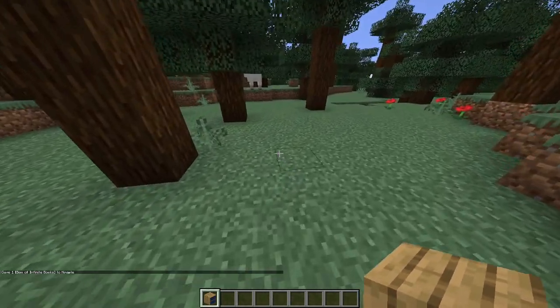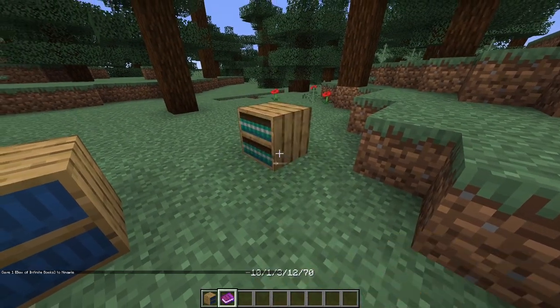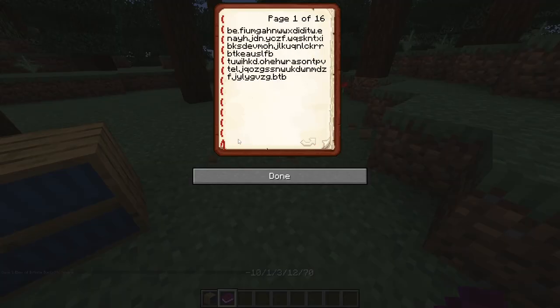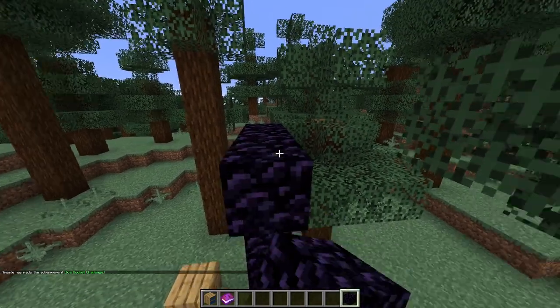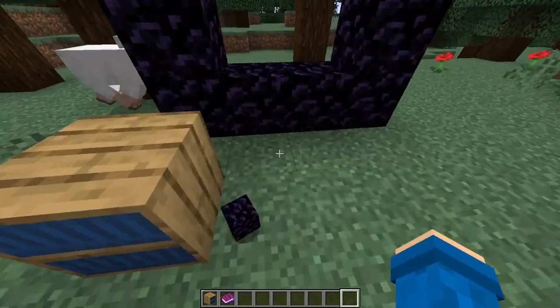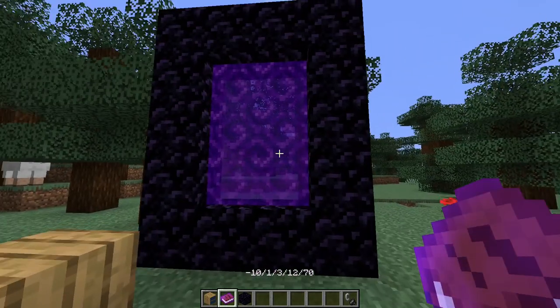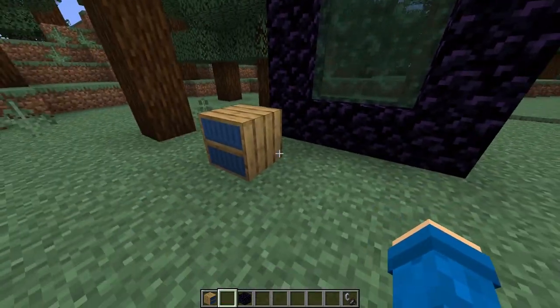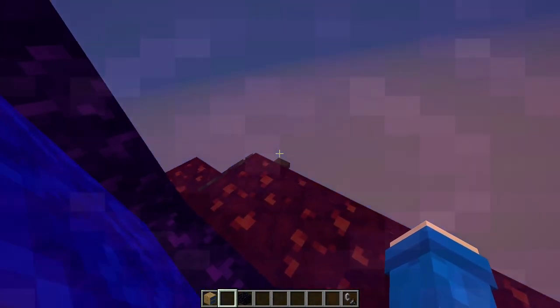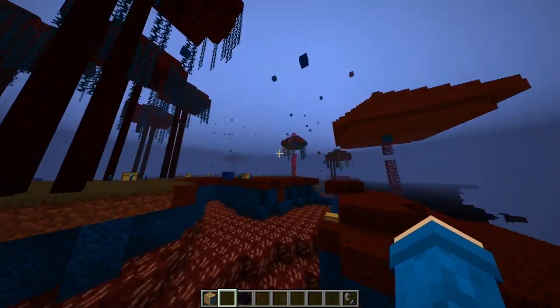This is called the box of infinite books — basically you take it out and it has a random code in it, so it's gonna do random stuff. Most of you probably already know what the infinite dimensions are because this is a snapshot you can play that came out maybe like a year ago. You can throw the book in there and then it changes color. We have to be careful because sometimes when you load into worlds it may crash.